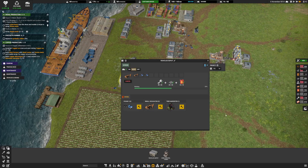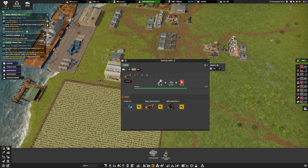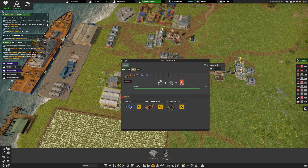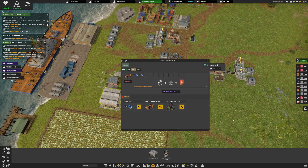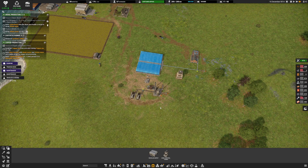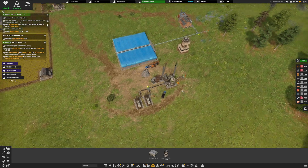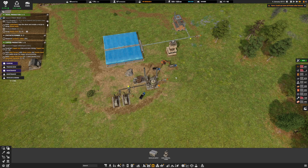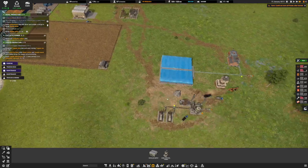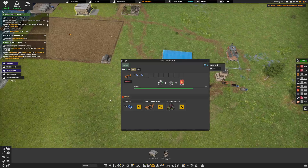Let's speed up the time here. We almost have our first excavator. Now we can add the excavator here and a couple of trucks. And hopefully my idea will work. We can flatten all of this. We have another excavator coming over here as well.